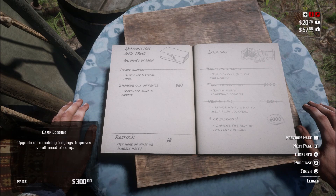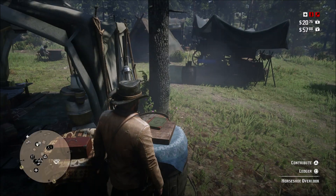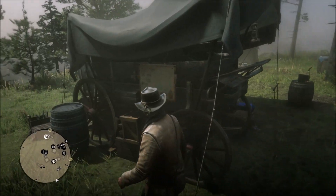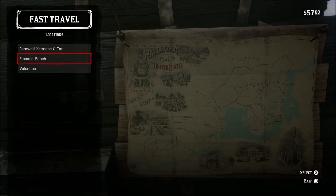After purchasing the upgrade, there will be a map behind the wagon within the area you sleep in. It will show you all the areas you can fast travel to at that moment. From what I heard, you must have your horse at the camp to use this. My advice is not to skip this opportunity like I did.